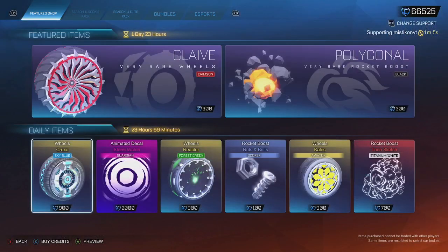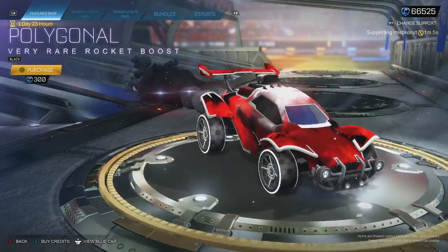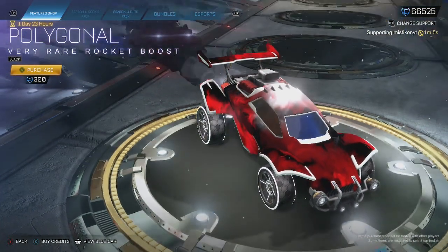But that's going to be it for today — smash Like, all that good stuff. My highlight is going to be black Polygonal, an exclusive item for the item shop. Let me know what yours is. I will see you guys tomorrow for daily items.